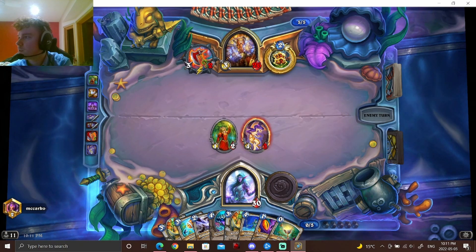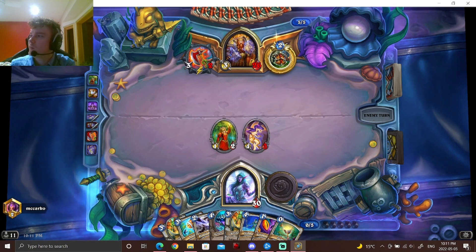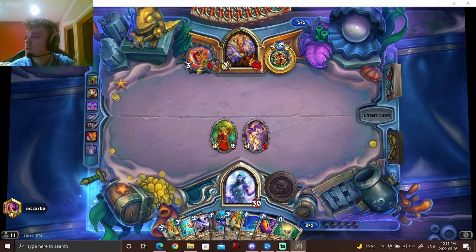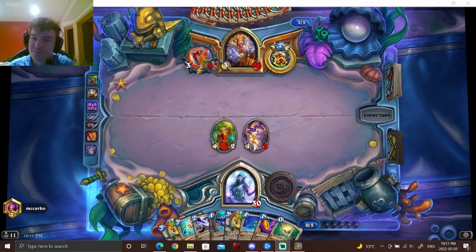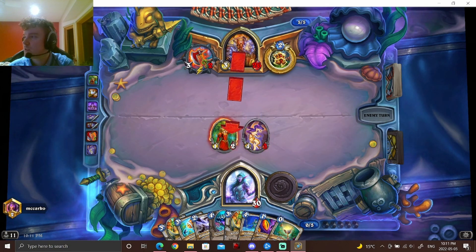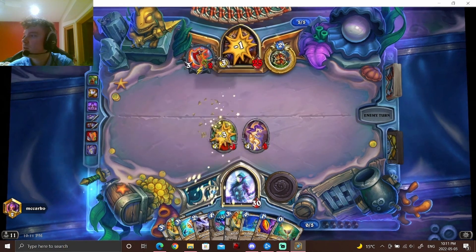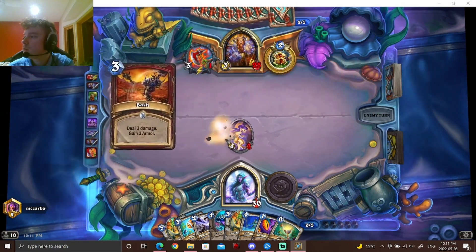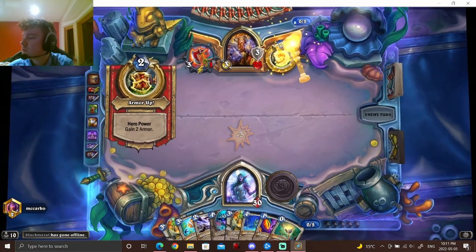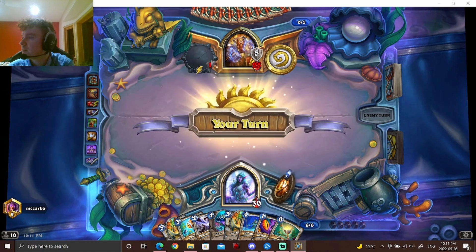My plan is to hit turn eight and get the Silence on the Shellfish, because I think in this matchup I kind of need to get a lot of Shellfishes into my res pool. And in fact, if he actually draws a card, that's to my advantage. Damage-wise I'm not worried — this deck can pump out a lot of damage if you get the full combo off. Interesting inclusion — I did not expect to see that card in his deck.